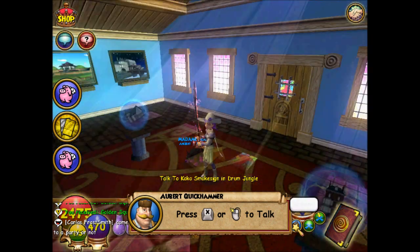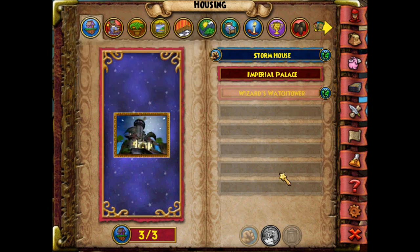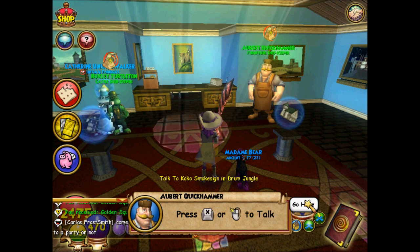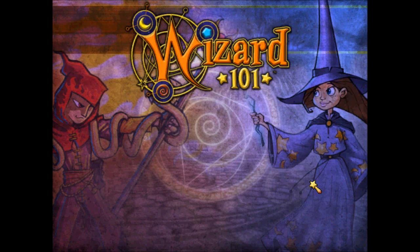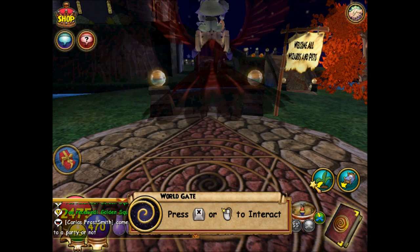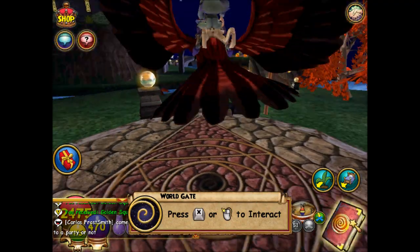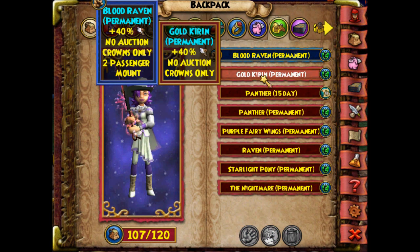Should I go into my house? I think I should go to my house. My storm house? Let's go to my watchtower. I keep getting all these pets hatching here because I got a lot of pets. Some pets I don't particularly like, but... I'm on my blood raven here, but I'm gonna get off.